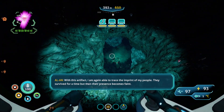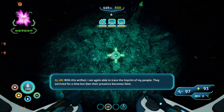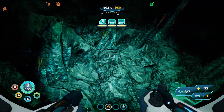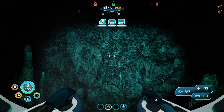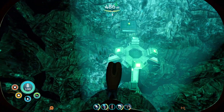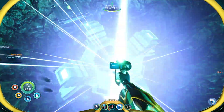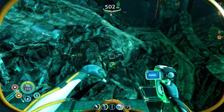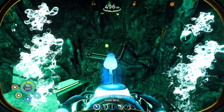The architect artifact speaks: 'With this artifact I am again able to trace the imprint of my people - they survived for a time but then their presence becomes faint.' Let's park the sea truck right here, hop out, and we've got some scanning to do. There's a group sampler and an ion cube - I will take you. This looks really scary.